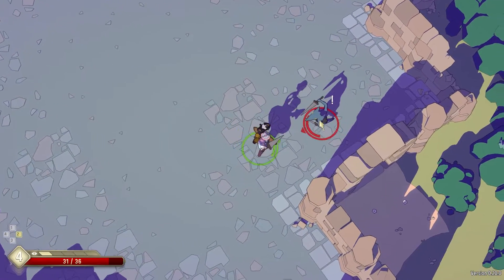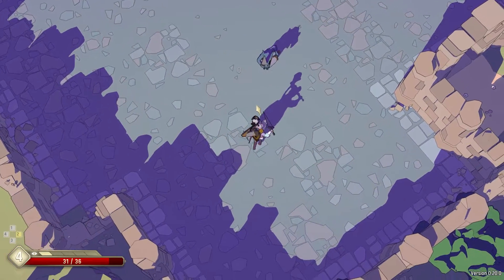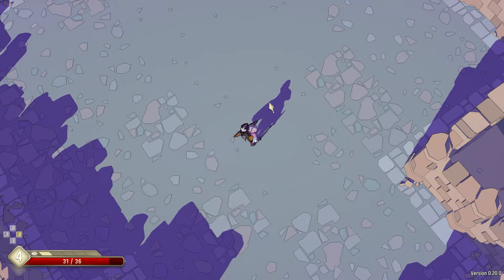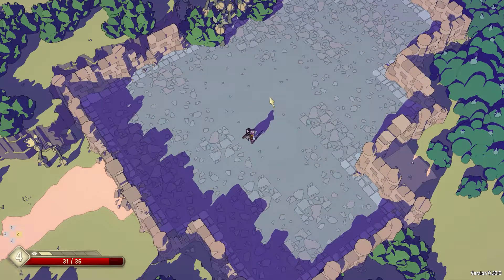The sword can also be used to do a riposte attack, which I did right now. The way that works is that you have to parry with your sword and then attack immediately afterwards.